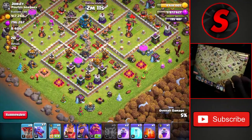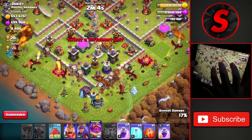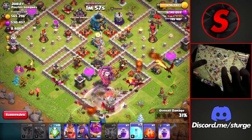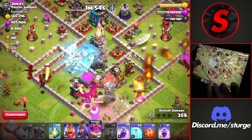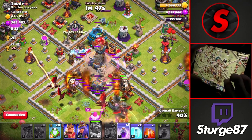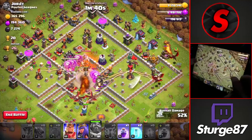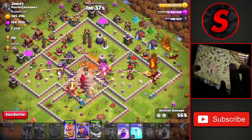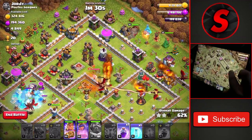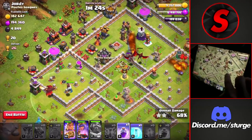Dropping the rest of the balloons and the Warden, immediately raging them into the base and deploying the battle blimp into the core. Using the Warden ability along with the clan castle raid spell in the core to take down the Town Hall and eagle artillery — obliterating the entire core. Heroes are dropped on the top right to grab more loot, with a freeze on the left inferno tower and a raid spell on the left side as well.